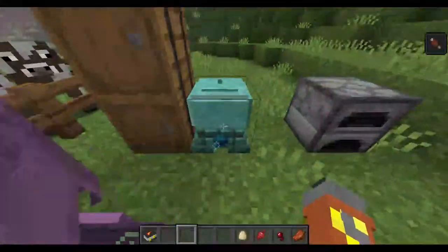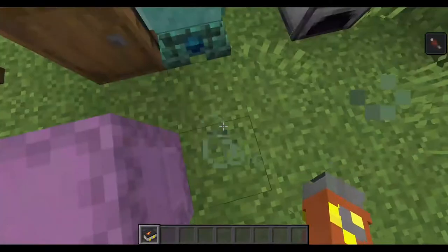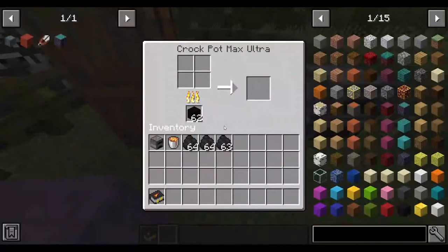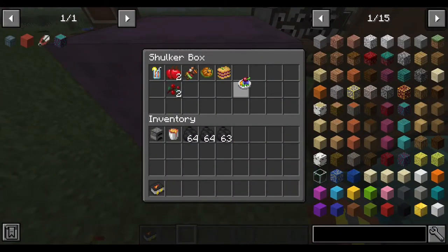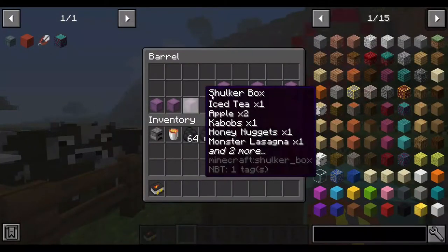The last one in this shulker is the monster tartare, which is actually better than the lasagna. Unlike monster lasagna, consuming monster tartare will not damage the player and will remove the wither effect — which is actually really useful if you're fighting the wither or any wither skeletons in the nether. And there you go, the monster tartare. It does give you strength for two minutes as well.